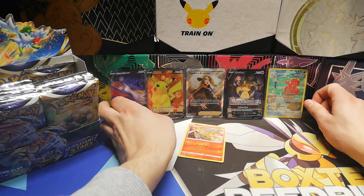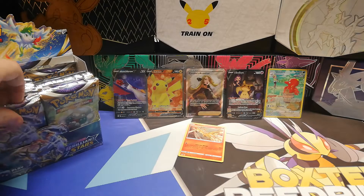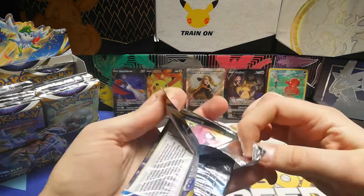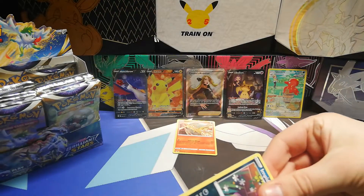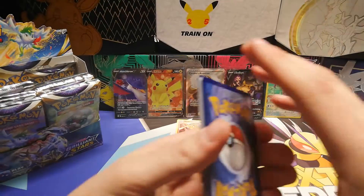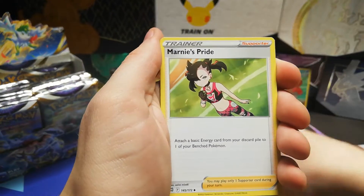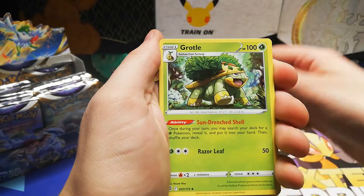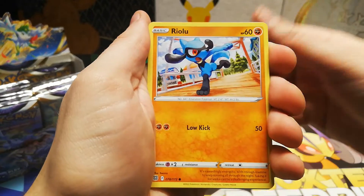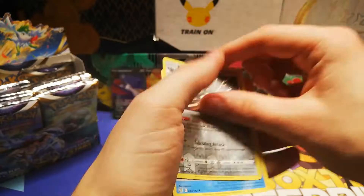We'll rearrange after we get more pulls. There we go. Then there is this — after this one I'm going to try something, but we'll see by then. First of all, the code card. One, two, three, four to the front. And Fire Energy this time — let's display. There's Marnie's Pride, Grotle, Barry, Impidimp, Magmar, Riolu, Sayu, Burmy — as Klinklang as the reverse, into another Eiscue.